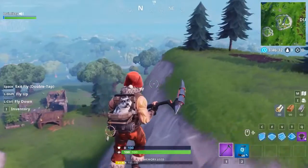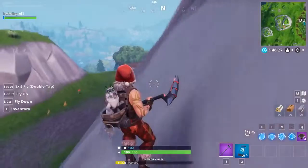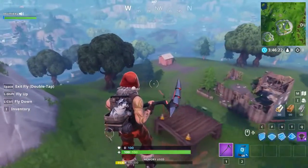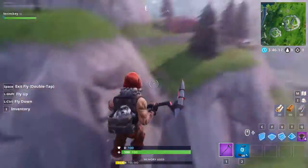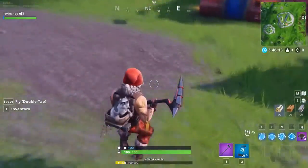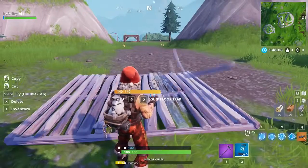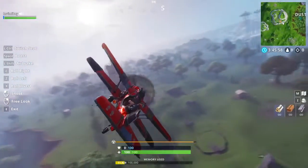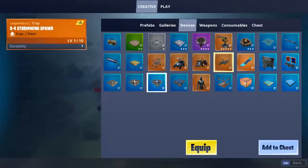Two glitches left. So far you've seen how to get to the main island in creative mode, how to destroy anything you touch, and how to get under the map. For this next glitch you'll need a plane - luckily we're at an airport. Place down a floor, pull out an airplane, equip it, press Q, place down your plane. Now you're going to want to go to Tilted Towers - I'll show you how to do an insane glitch there.